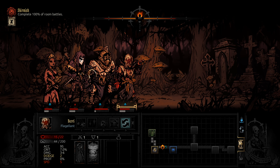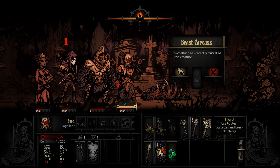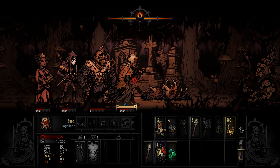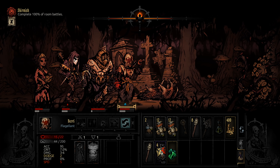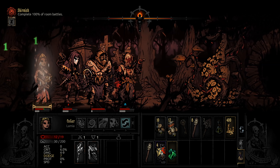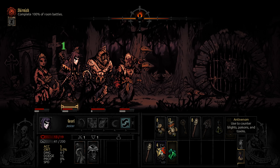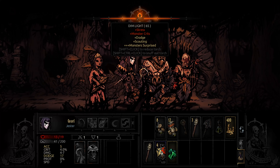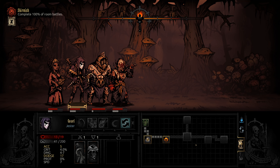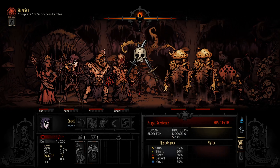Back to default party order — I need the Jester to be ready, otherwise he can't use half his abilities. This curio requires medicinal herbs. Nice, I don't need that much food but I can use it to heal myself — why not? Here's a blockade, that's why I need shovels. Malformed with misintent — nobody here. Our objective is to complete 100% of room battles.